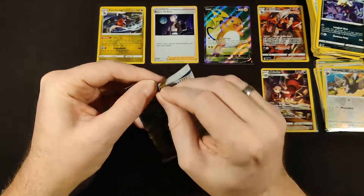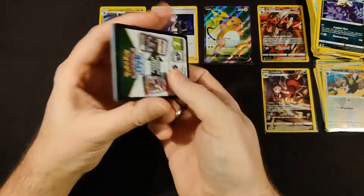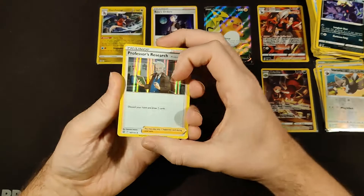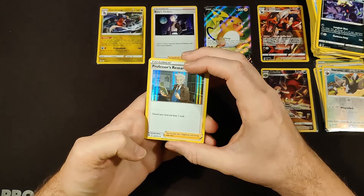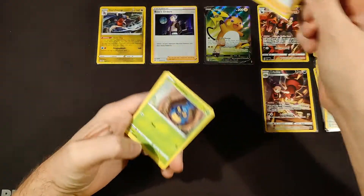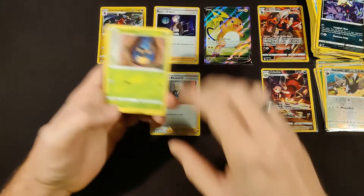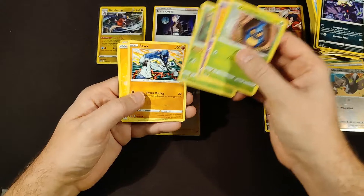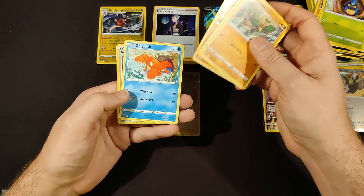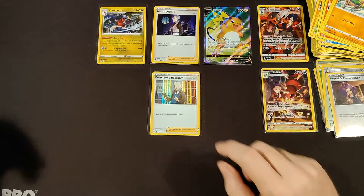Final pack of the Arceus break — can we get another black border code card? Yes we can! So that's the final code card of this break. Here's our hit — it's another holo rare, it's Professor's Research. Let's go through these: Karrablast, Clefairy, Tirtouga, Sockpuppet, lightning energy, Vibrava, Staravia, Monferno, Corphish, and Acerola's Premonition as the reverse final card. Two breaks in a row I've messed up the final pack — but it doesn't really matter.